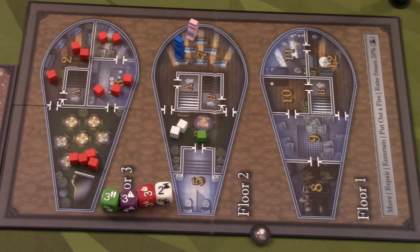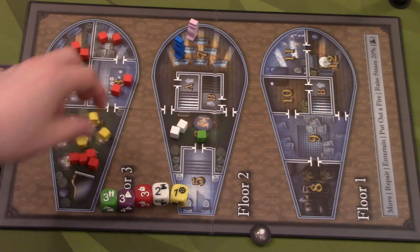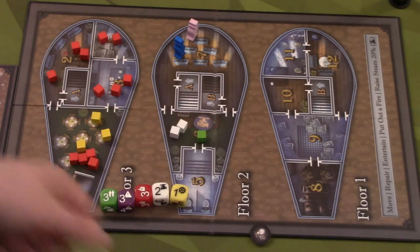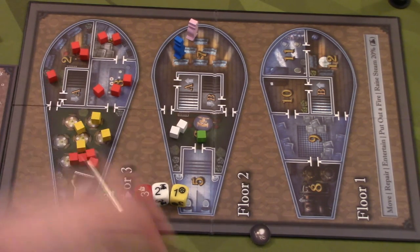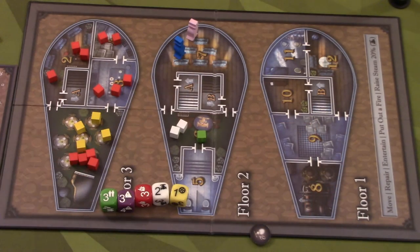That's all you need on easy mode. On medium mode you add cog — yellow cubes. Cog is simple: if any room ever has three or more cog cubes in it, you remove one cog from the supply and eliminate it, similar to an injured guest. So you don't want three or more cog in a room, because placing another one means removing yet another cog permanently from supply.